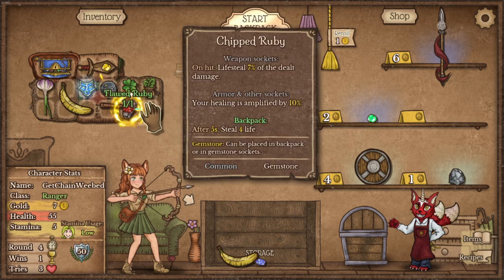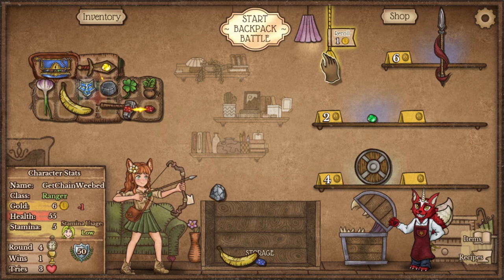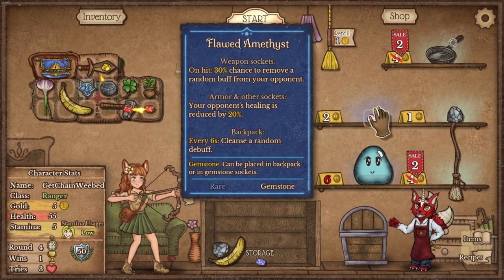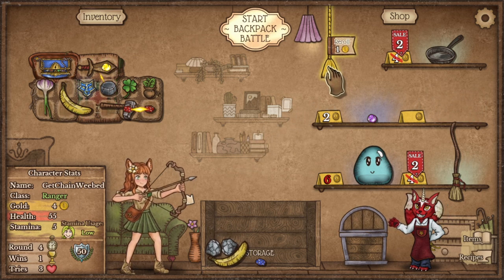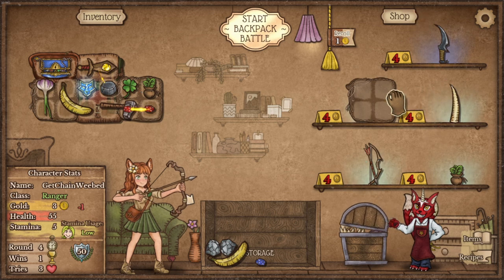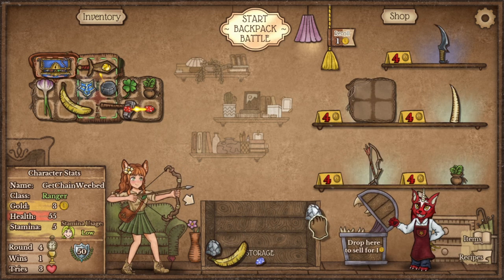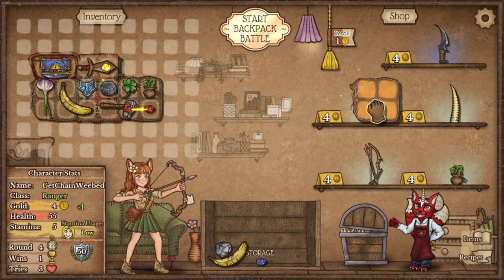Tip number 16: select multiple items by holding left-click and dragging across the items and space. Tip number 17: sell on-sale or 1-gold items when needed to make a bigger buy. Tip number 18: spend 1 gold to refresh the shop up to 4 times and reroll for a better chance of buying what you need. Tip number 19: 2 bananas or strong heroic pots are a bare minimum for more than 1.5 stamina usage per second.